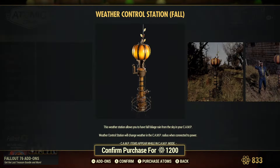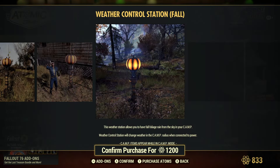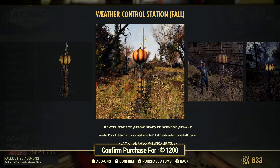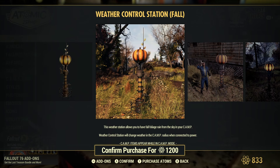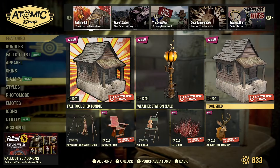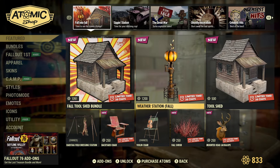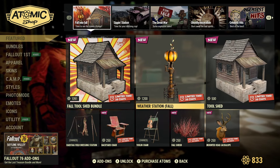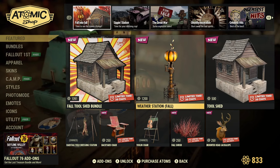The Fall Weather Station — I'm not exactly sure what it gives you other than maybe an enhanced filter in your camp. I figured out what these weather stations are for: the ones that don't actually have weather associated with them are pretty much just a filter bubble, like the ones you use in your camera.